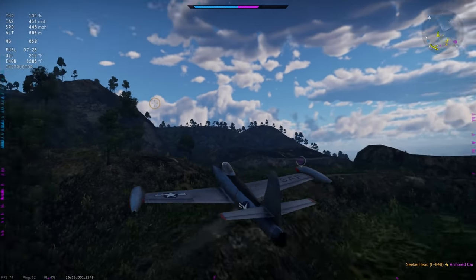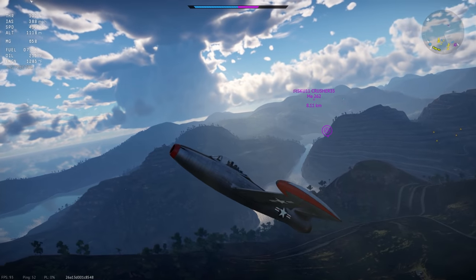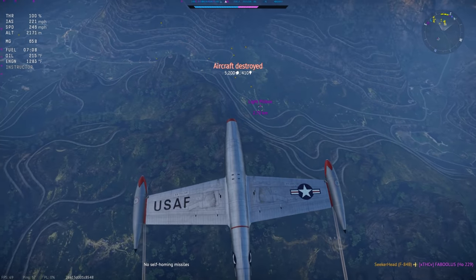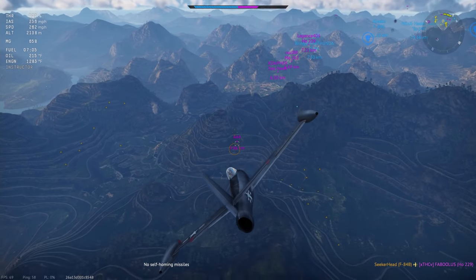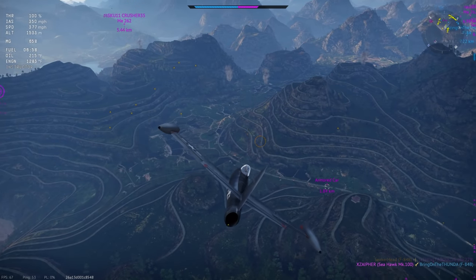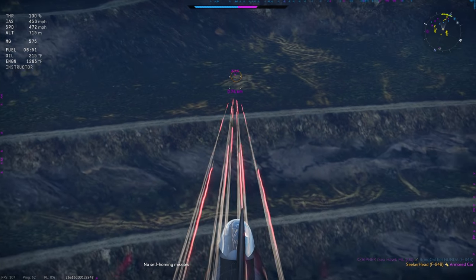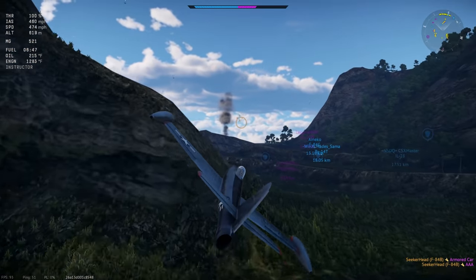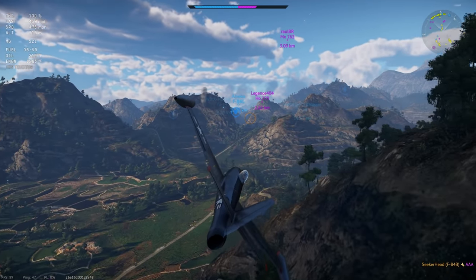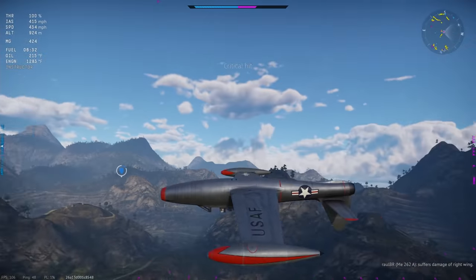Nothing can touch me at this battle rating as long as you're not getting a full up-tier — the F-84B can pretty much decide when it wants to fight. I'm again assessing if there's anybody posing a threat to me. As much as it pains me as a dedicated air-to-air main, my job is not to be attacking fighters right now, even though I really should be if I wanted to win the game. I'm going for this wager to show you guys how you can actually accomplish it and make a lot of Silver Lions.